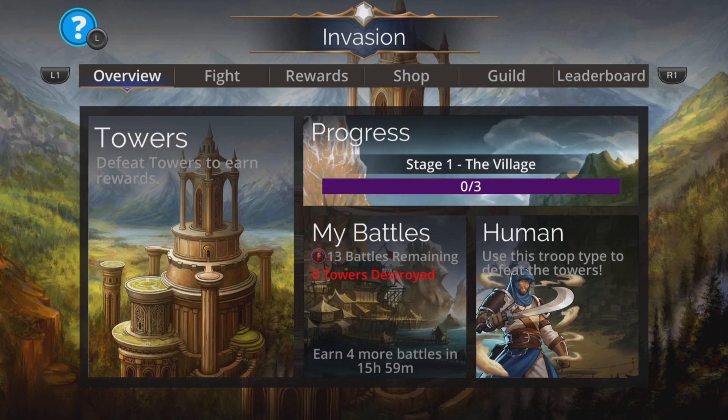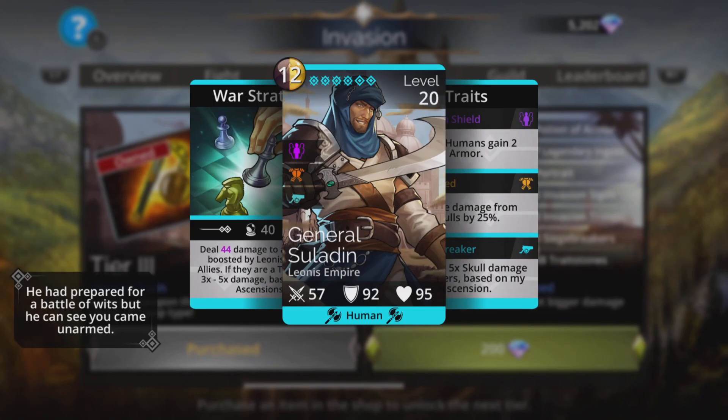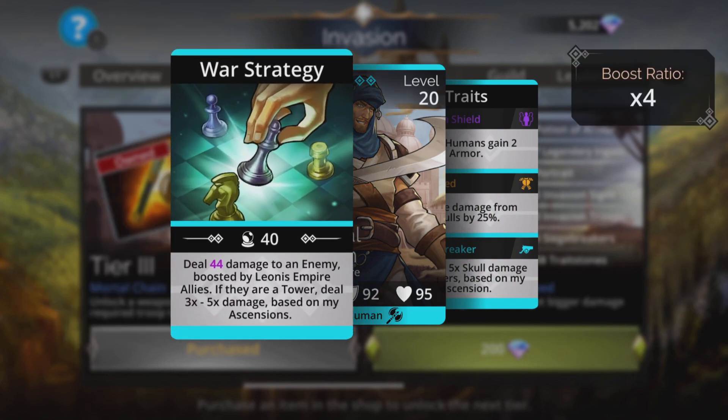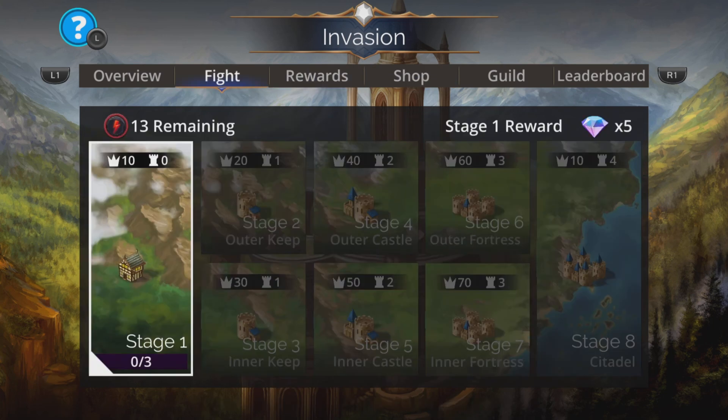Hi, I'm Rob, and in this Gems of War video I'm going to show you the team I'm going to use for this invasion event, but it's going to be a team with a slight twist. As it says in the bottom right-hand corner, use this troop to defeat the towers — that is General Saladin. He's the siege breaker and does three to five times damage to towers based on your ascensions, but I don't think you're going to need him because the team I've got does so much damage so quickly.